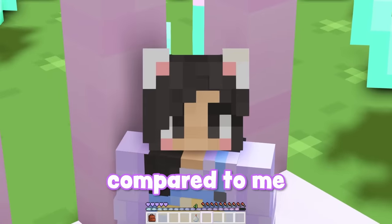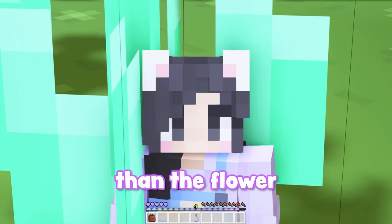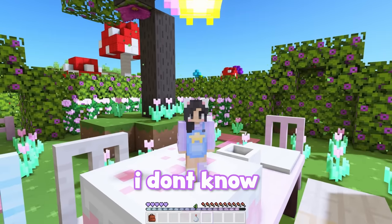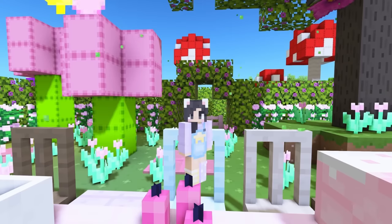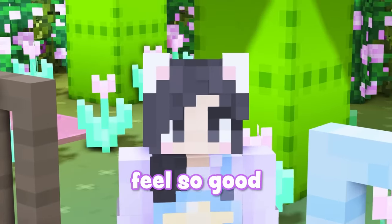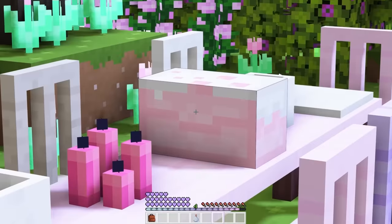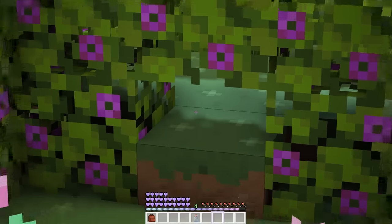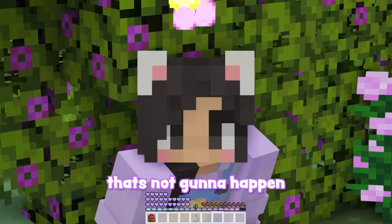Look how big this chair looks compared to me. Even this flower - I'm shorter than the flower. How come there's nobody here? This cake looks so good. I don't know who's meant to be here, but do you think they would mind if I tried a piece? Mmm. That's good. Oh no. I don't feel so good. Why am I so big now? What the heck kind of cake is that? I'm literally so tall. How am I going to get out of here now? I definitely don't think I can get back out through there. Yeah, no, that's not going to happen.